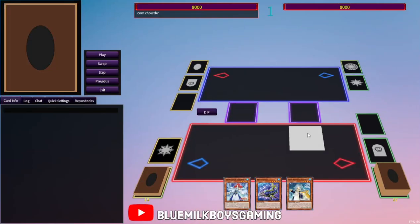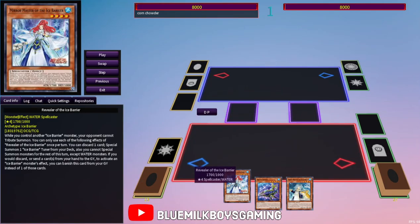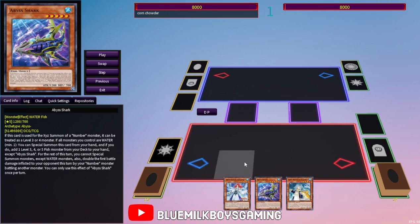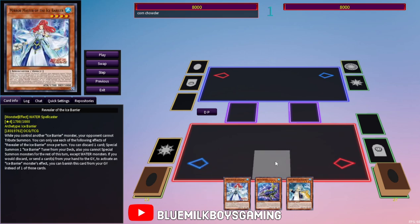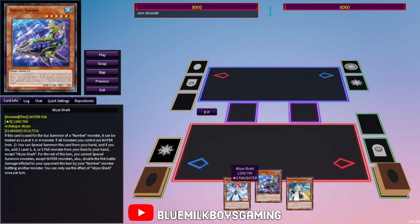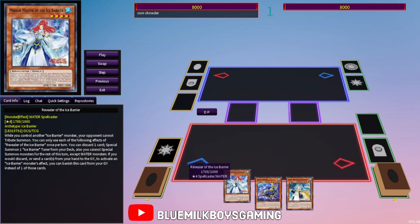What's going on everybody, it's your boy Spencer taking a look at Ice Barrier in 2023. Obviously when the structure deck came out it kind of flopped — it was bad — but there's been a lot of water support that's come out since then that kind of bridges the gap. Some cards from that structure deck actually have really good potential. I don't think it's ever going to be meta, but it is playable right now.